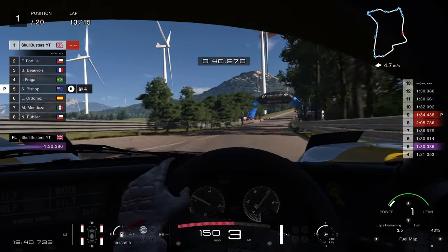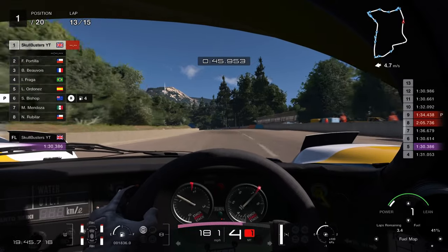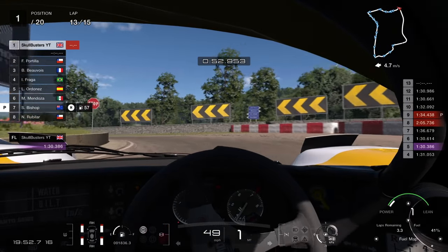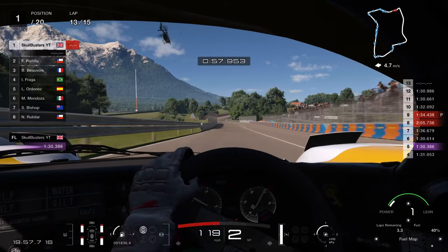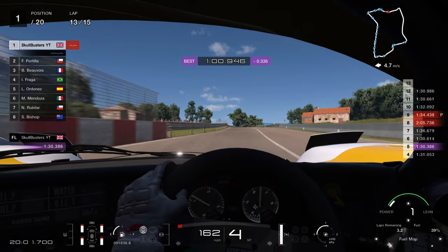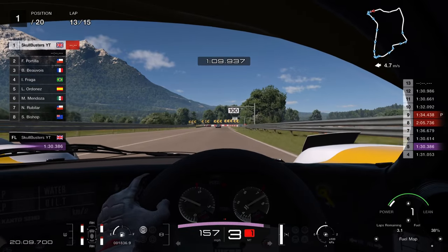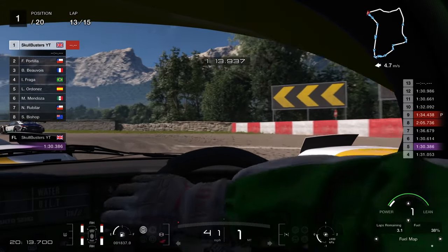Full power all the way down to the back hairpin. Brake at the 150 metre mark — very, very hard on the brakes. Stay out wide, come into the apex, and then come back out wide. Get on the power as soon as you get over that bump. Full acceleration here, brake slight left to pull it in, and get as close to the wall as you can. Coming down to the last hairpin, brake around the 100 metre mark — wide, narrow, wide.